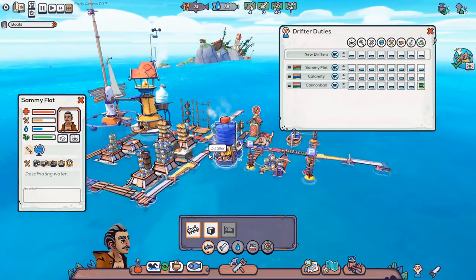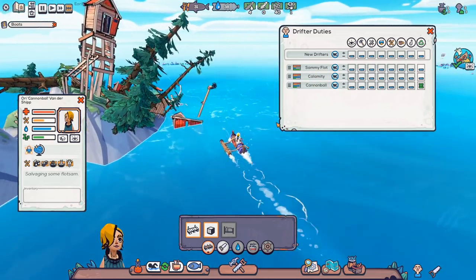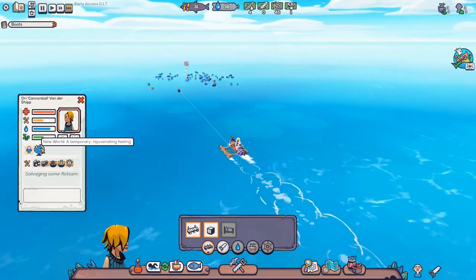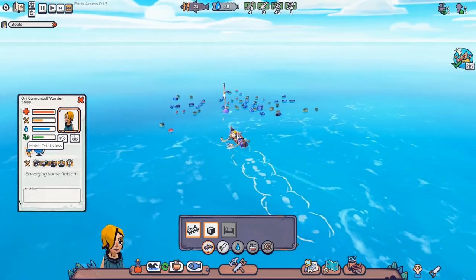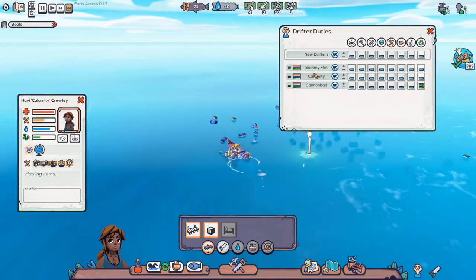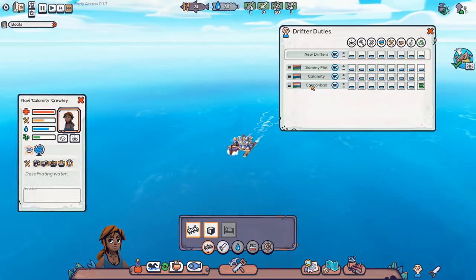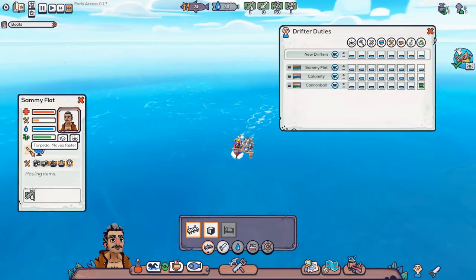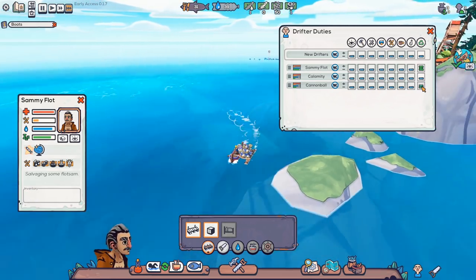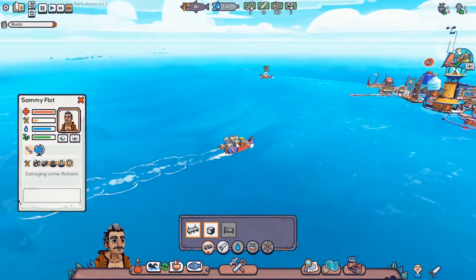Can I just follow this guy around for a while? Actually, we should probably follow Cannonball. Let's take a look at this. New World, Temporary Rejuvenating Feeling. Moist — drinks less. Each character has different traits. So Calamity: Kids Menu, eats less, and World Rejuvenating Feeling. And Sammy Float: Torpedo, moves faster.